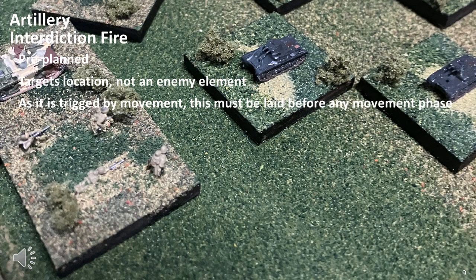Interdiction fire has to be laid before any movement occurs. As interdiction fire is triggered by enemy movement, the actual interdiction fire combat would occur in the enemy's movement phase. But the setting down of an interdiction fire location and determining if it's off target or not has to be conducted before the movement phase. This is normally pre-planned, although it's possible for this to be initiated during a game using the same procedures as area fire after a delay — basically, you target a location.